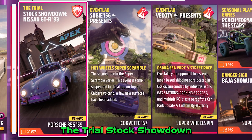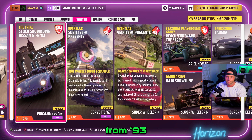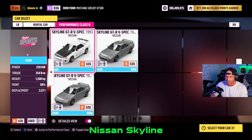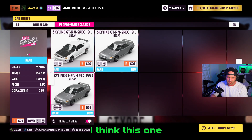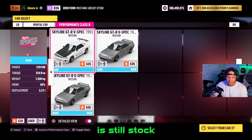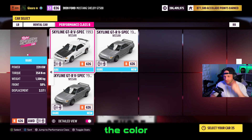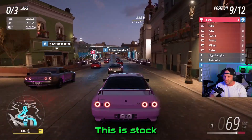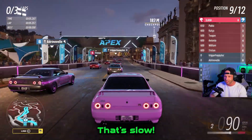The trial stock showdown is Nissan GTR from '93. So we have the Nissan Skyline GTR V-Spec. I think this one is still stock — it just changed the color. This is stock. Damn it, that's slow.